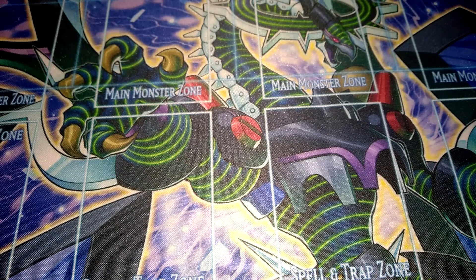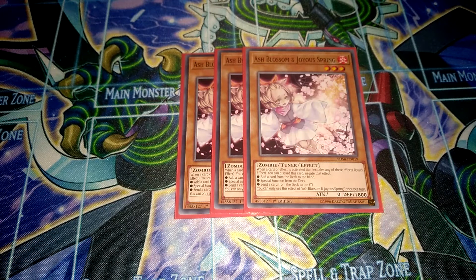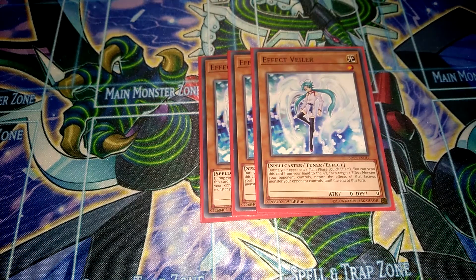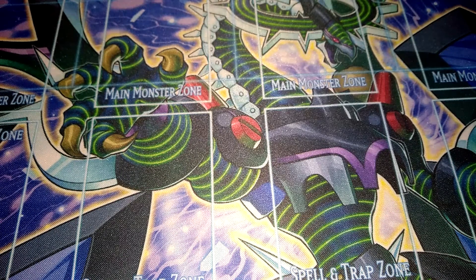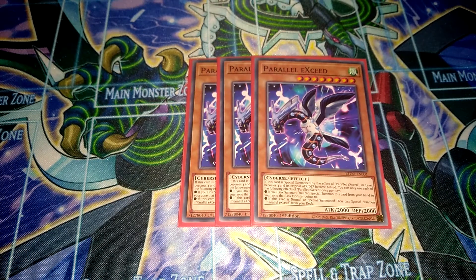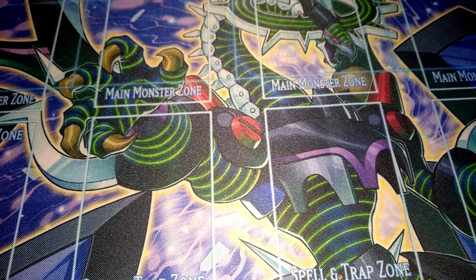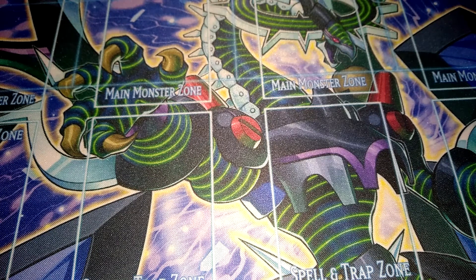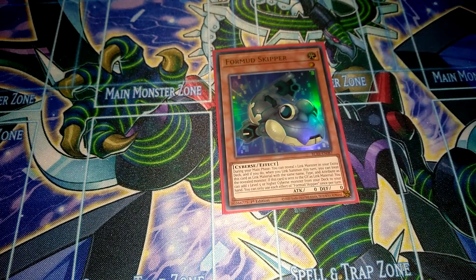Then some hand traps, because hand traps work very well in this deck — your trap card is already so powerful you don't really need to run any more real traps. So of course triple Ash Blossom and Joyspring, still really amazing. And triple Effect Veiler because I don't have access to Infinite Impermanence — otherwise I would use that instead. Then of course triple Parallel Exceed to make some rank 4s, a very good extender. Then triple Lady Debug, a really good searcher for your level 3 Cyber monsters. And one Form of Skipper to search out Parallel Exceed.